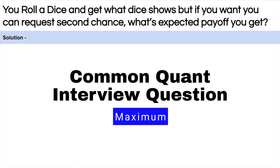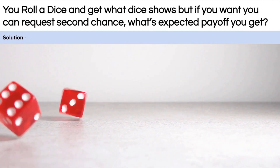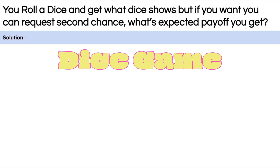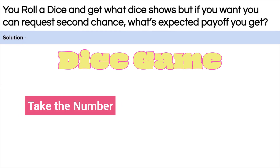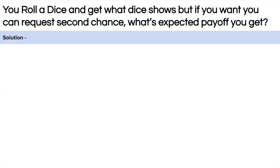This is one of the most common questions asked in quant interviews. The question is: suppose you are playing a dice game in which you get a payoff equivalent to the number that comes on the dice. There are two options — either you take the payoff and end the game, or you get a second chance to roll the dice and take whatever comes on the second roll.